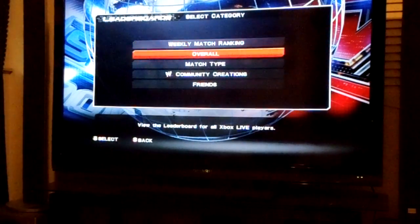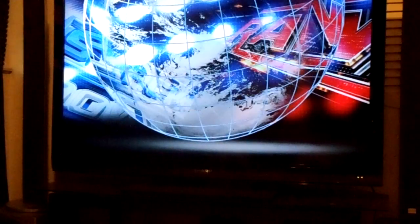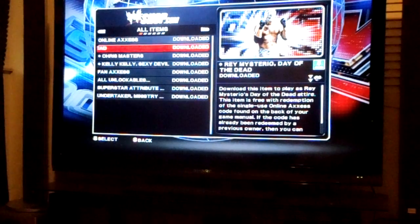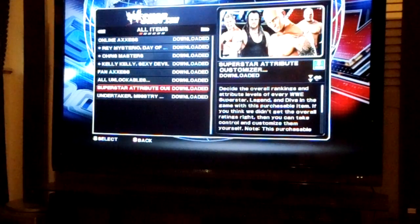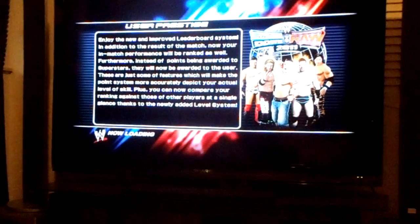In community creations you can create signs, trade signs, and set it so people can't change the moves on your created character, or you can allow changes — unlike last year where downloads were locked. The WWE Shop is on the online marketplace. With the online access code you get Rey Mysterio, Chris Masters, and alternate Kelly Kelly. If you buy fan access, you unlock everything from the start including customized superstar attributes and the Ministry Undertaker.